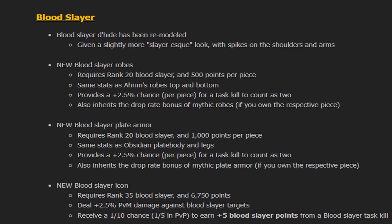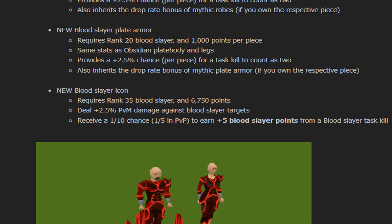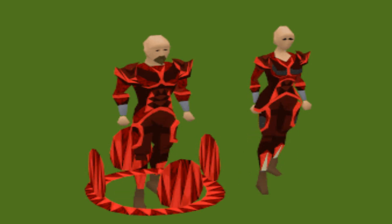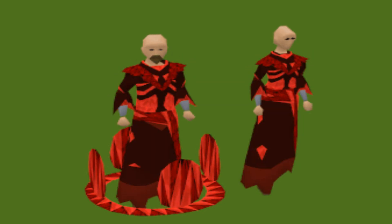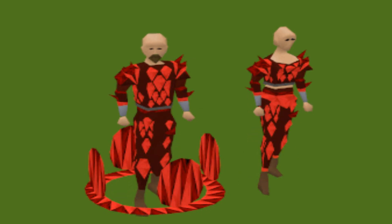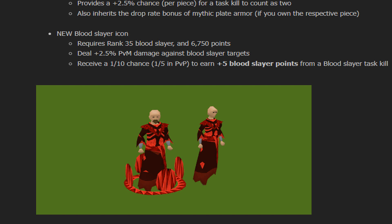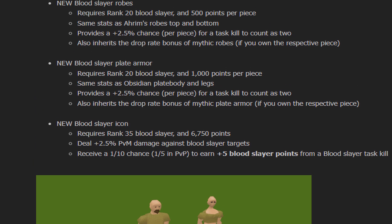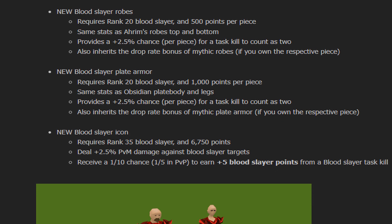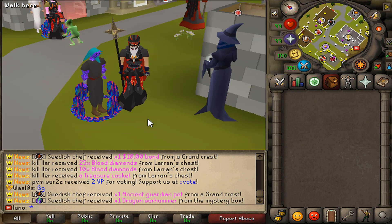For those who enjoy Blood Slayer, a brand new set has been added that looks much cooler. You can grind it out along with the new Blood Slayer icon, which requires 35 Blood Slayer and 6,750 points. It deals 2.5% PvM damage against Blood Slayer targets and is received at a 1 in 10 chance, with additional requirements for the plate armor and other pieces.